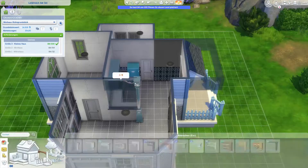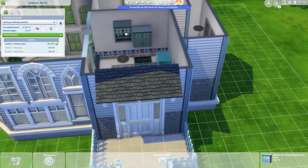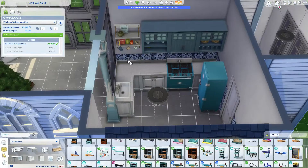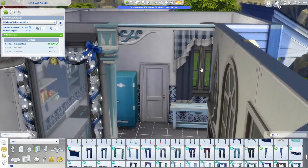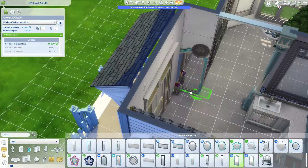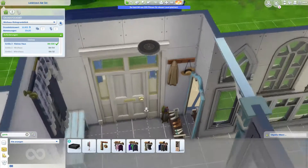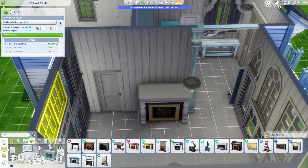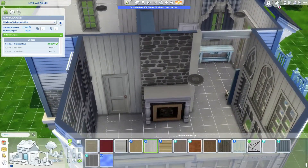I wanted to have the Christmas tree as the central piece in the sunroom and then build everything else around it. I only had that as a plan and then built whatever came to mind. This turned out to be a tier three micro home — the biggest tiny home you can have with the Tiny Home pack. I went with a white and blue color scheme, which just happened organically.